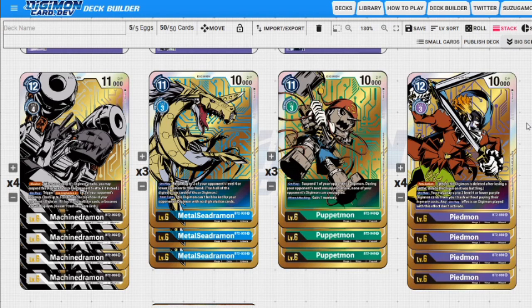First up is Machindramon — 12 to play, 11,000 DP, has Blocker, which slows down the game for us if needed. On play, we de-digivolve two of our opponent's Digimon, taking the top two cards off two of our opponent's Digimon and putting them in the trash, as long as they don't go under level three.